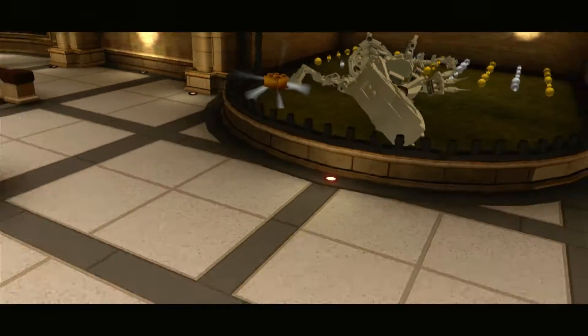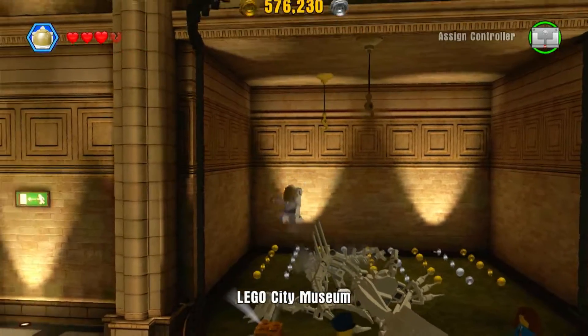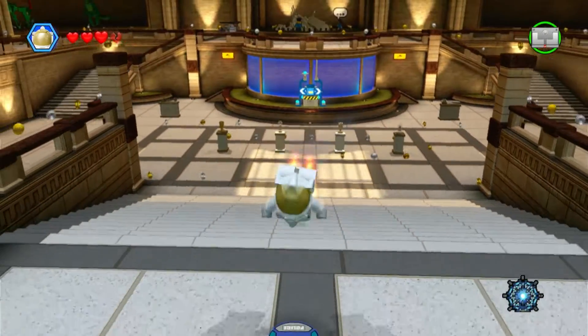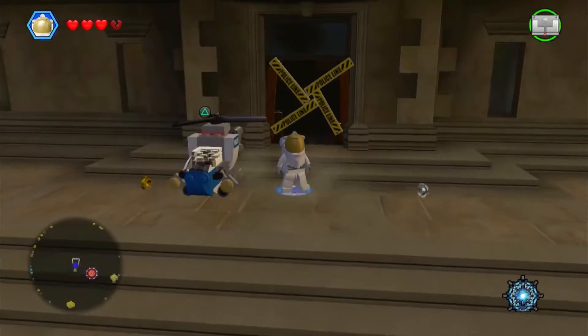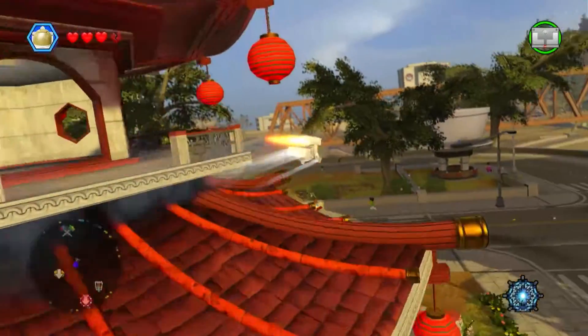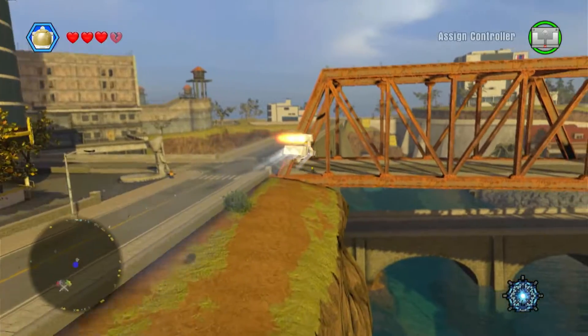For the whole LEGO Movie game, they basically just take scenes from the movie and use them as cutscenes. For the Batman Movie story pack for this game, they didn't do that — they made their own animations. You can tell it's not from the movie because the lighting is not right at all. In the LEGO Movie game it's weird because it'll go from a clip from the movie to just an animated part for the game.